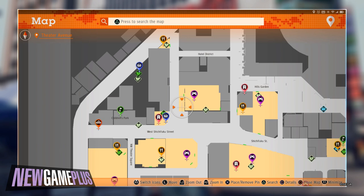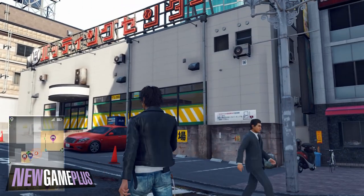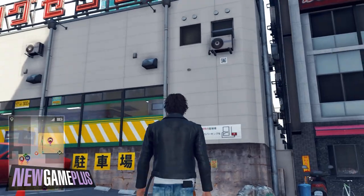For the second code, check the front of the Yoshida Batting Centre and look just under a radiator near the edge of the building.